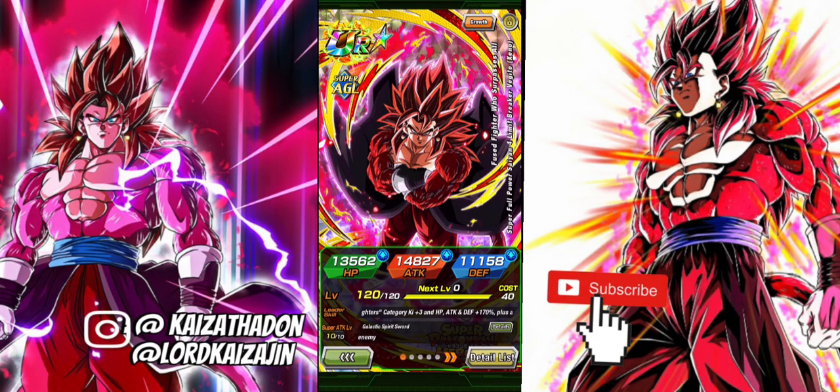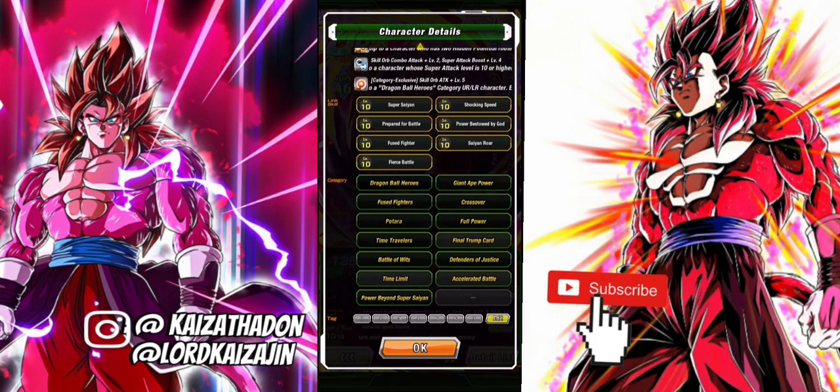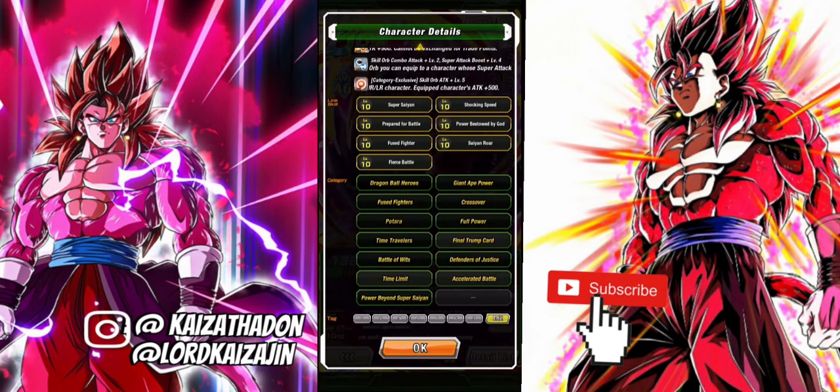As you all may know already, he was probably the best character that has dropped from the Super Heroes collab in Dokkan. Right behind him is probably the Crimson Man Saiyan Super Saiyan 3. One thing holding him back though was that he never got the link skill of Big Bad Bosses. But as we take a look at the Super Saiyan 4 Vegito Limit Breaker, we do see that he is max link level 10. His best categories with links are more than likely going to be Giant 8 Power.